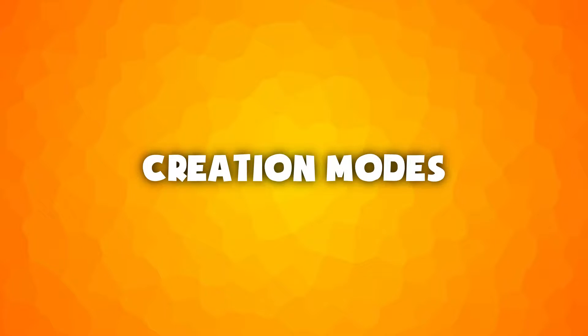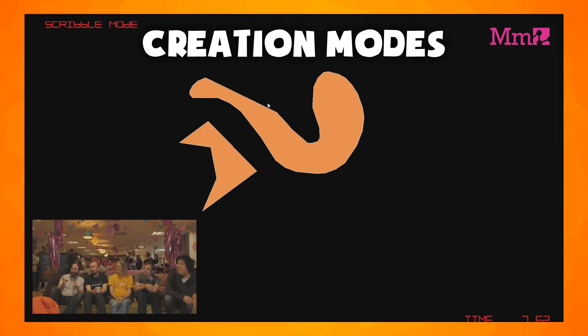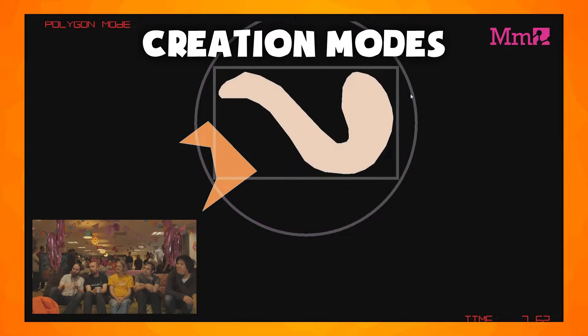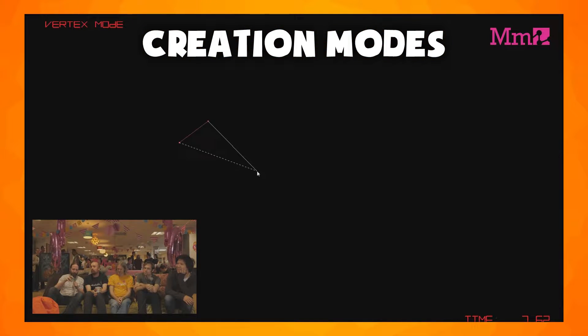There were three basic modes for creation in Brain Fluff. Scribble mode, where the mouse was used for drawing an object like the lasso tool in Photoshop. Polygon mode, where an object will be resized, rotated, or moved. And vertex mode, which is almost exactly the same as the corner editor in the final game.